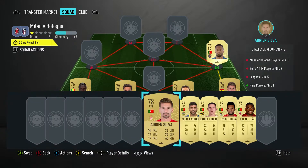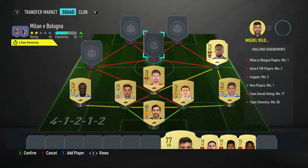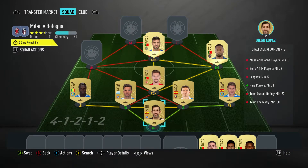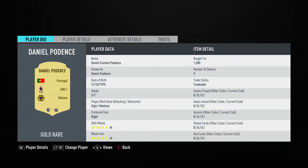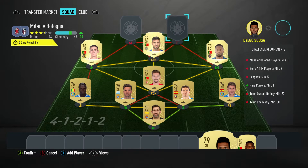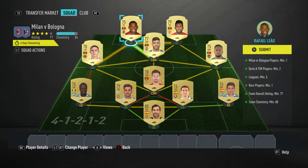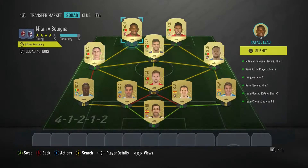The right midfielder is Hanani bought for 1,500, plays for Levante UD, Spanish first league, and is Portuguese. The CDM slash center mid is Adrian Silva — should be able to get him for about 900 — plays for AS Monaco in the French first league and is Portuguese. The central attacking midfielder is Miguel Veloso bought for 800, plays for Hellas Verona, Italian first league, and is Portuguese. The left midfielder is Daniel Podence bought for 1,300, plays for Wolves in the Premier League, and is Portuguese. The striker on the right is Diego Sousa — should be able to get him for about 1,100 — plays for SL Benfica, Portuguese first league, and is Portuguese.